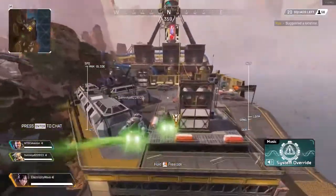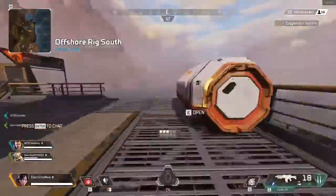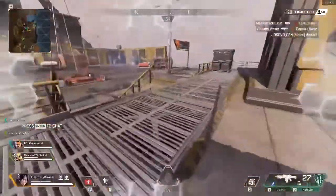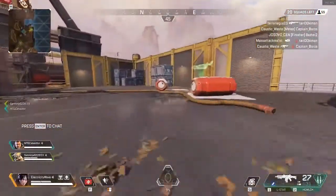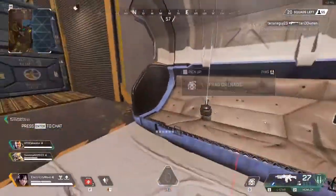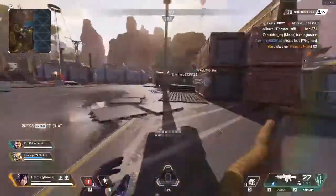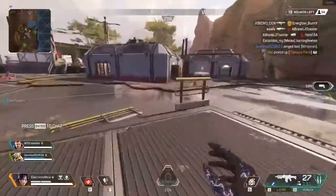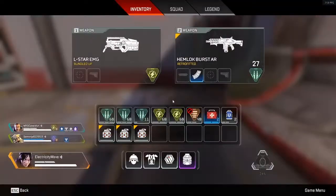Say you're in a fight or you're looting and you run into a full squad and your team isn't with you — you can use your tactical to go back to your squad, regroup, and prepare for the fight. It's really nice to play defensively and escape. Using this tactical also doesn't take explosive damage from an arc star. If someone sticks you with an arc star, you take the initial damage, but once you use the tactical the arc star drops and you don't take any explosive damage as long as you leave that area. Any time there's an ult, explosives, or anyone shooting at you, once you use her tactical you don't take any damage.